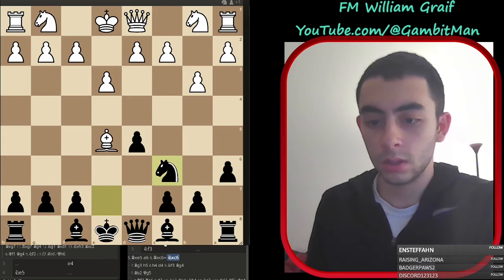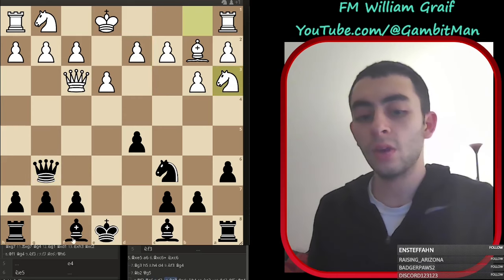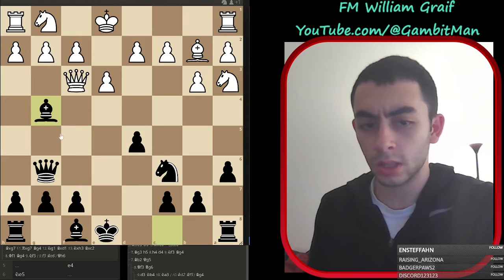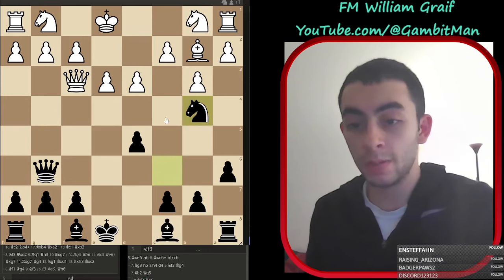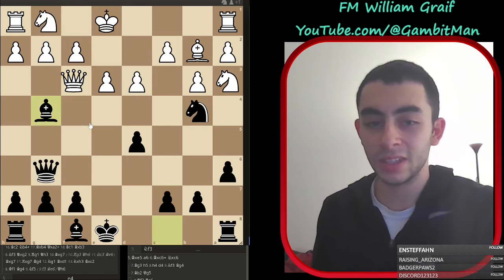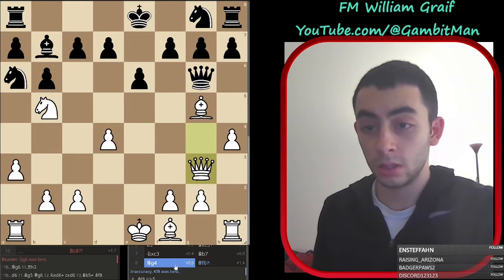This line with queen f3 - so queen g6 first to attack this. If d3, okay - here's the point: knight a3, you have a bishop here ready to take it and grab c2. You have other resources like bishop g4 and bishop to d6. If d3 to guard c2 then knight b4, knight a3, and we get the line we want with bishop g4 attacking the queen. On queen f3, queen g6 is the most flexible, threatening to take c2. In my game I got it a little wrong - I played knight b5 before queen g3.